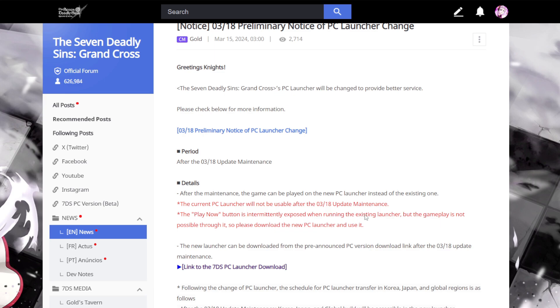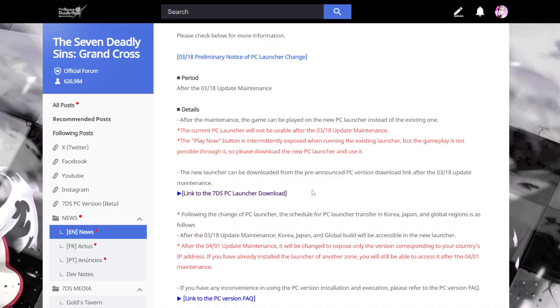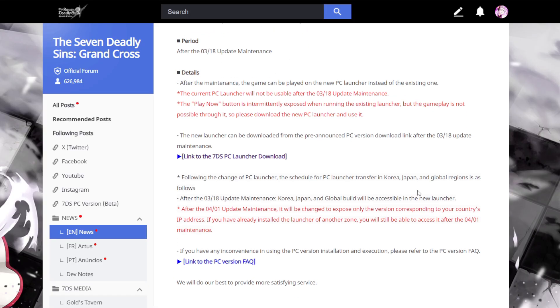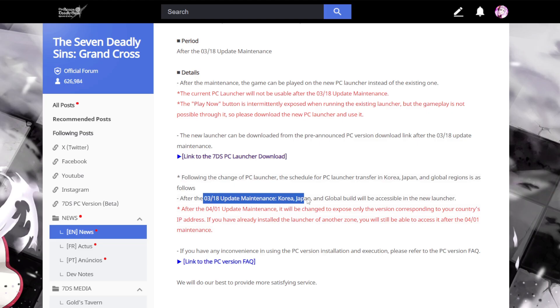The Play Now button is intermittently exposed when running the existing launcher but gameplay is not possible through it, so please download the new PC launcher. The new launcher can be downloaded from the pre-announcement PC download link after the 3/18 maintenance. I'll have this link in the description — it pulls up the global PC client website, but this will not work until after the 3/18 maintenance, so you have to wait before you can download it.